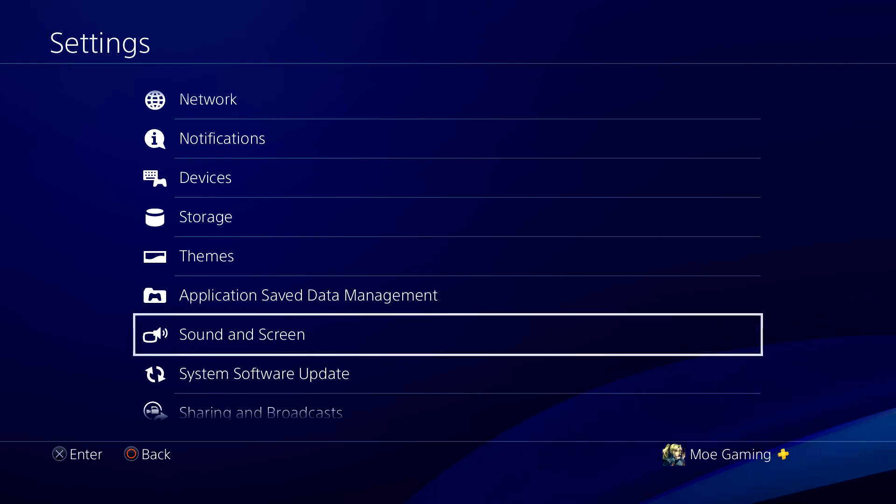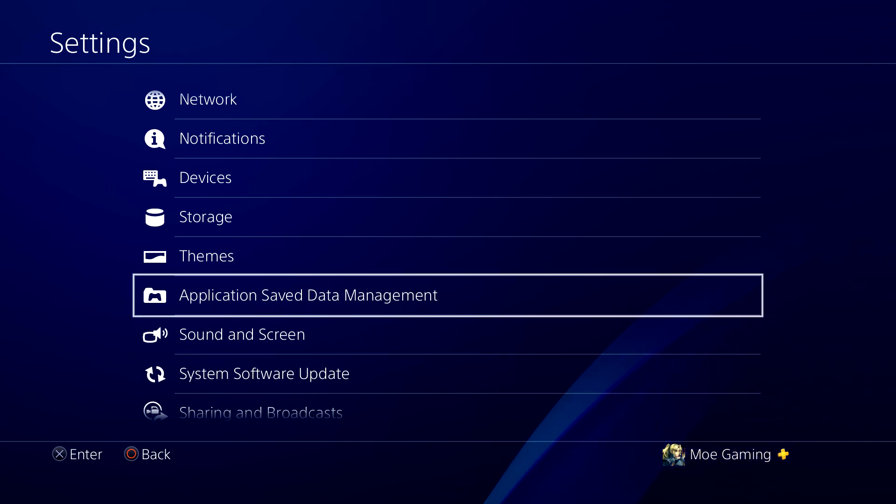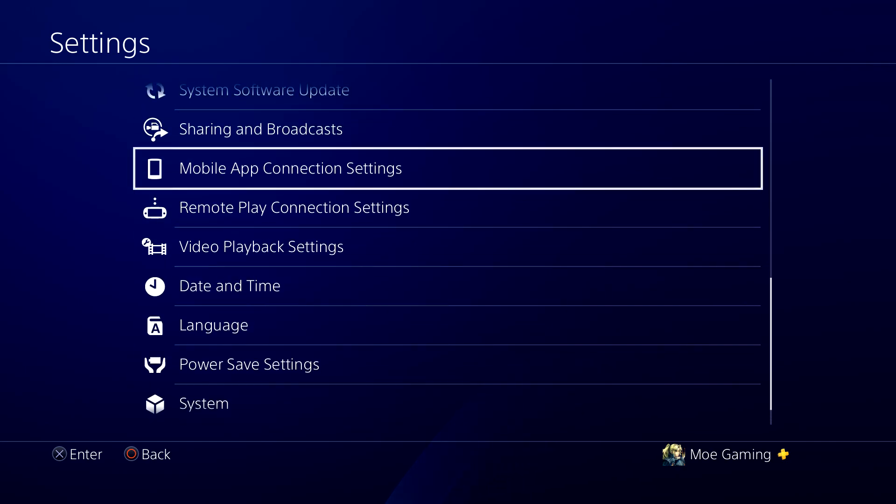Those two or three things I mentioned would be the only things you can do to fix this — basically reinstall it or do a factory reset. You can either do it from Settings under Initialization, or you can do it from Safe Mode, which is where I would recommend. I'll show you how to do it — I have a video on that and I'll leave a link in the description below where you guys can follow that.